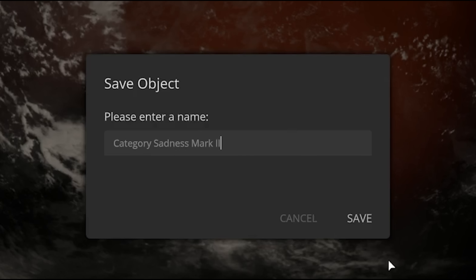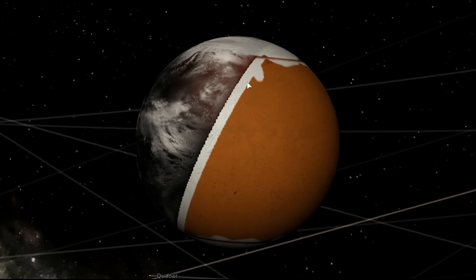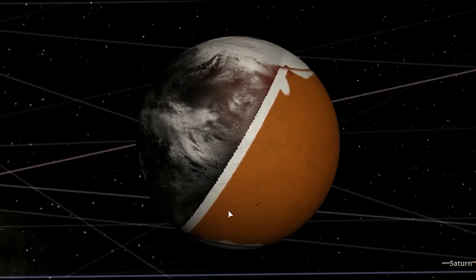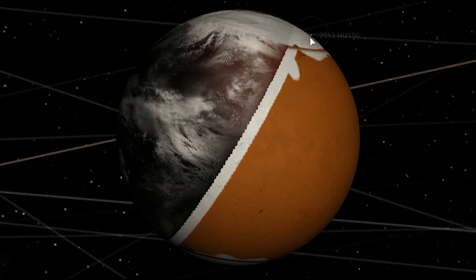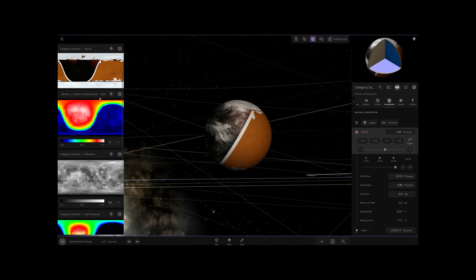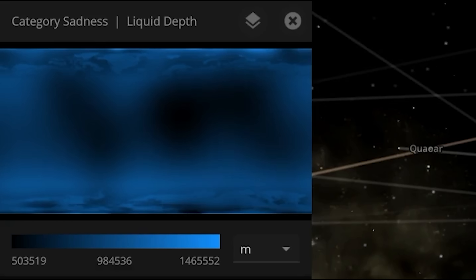I'm going to call this category Sadness Mark II. By the way, I started messing with the planet a little bit more and this happened. No idea. Started messing with the silicate — now the entire planet was just bifurcated by something. I have no idea what this is. I feel like I'm breaking this game way more than it was meant to be broken. In case you're wondering, if you're in the middle of the hurricane it's currently 90 degrees Celsius. How deep are your oceans? 1.4 million meters deep. Okay.